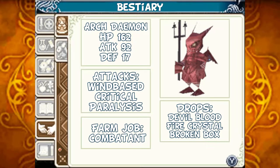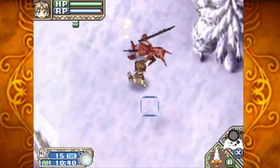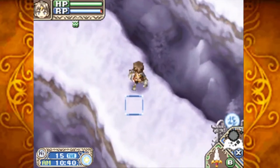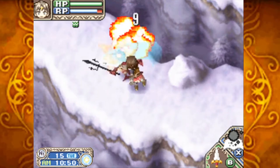Archdemon: HP 162, Attack 92, Defense 17. Its attacks are wind-based. It can critically hit you and it can paralyze you. Should you tame it, it'll act as a combatant for you. Should you defeat it, it can drop devil blood, fire crystal, and a broken box. As we have done in the past, let's kill those. I don't think I've actually come down here — just more of the archdemons, or daemons.